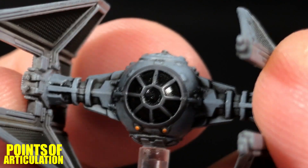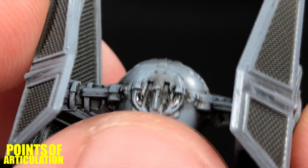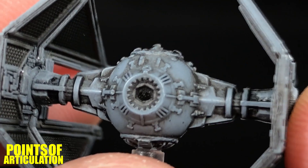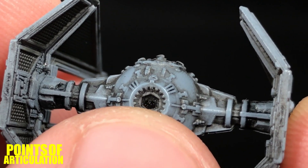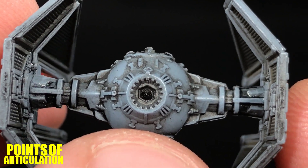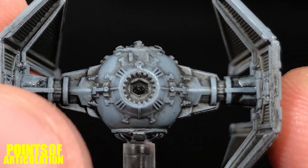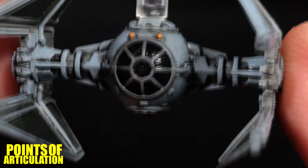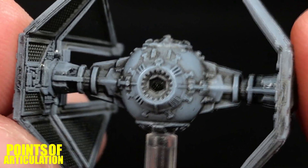Just look at all the little raised sections going around the cockpit — that is nice. Turning the ship, we have our cockpit hatch. The paint's a little messy but the detailing is pretty good. Then we have the aft of the ship: our ion engines, reactor in the center, and apparently that black piece with the glossy paint is a rear window. Some pretty nice detailing. Now we have our pylons — nicely done. Beautifully detailed.